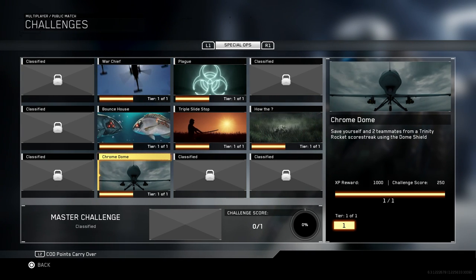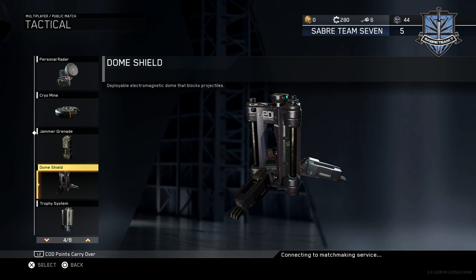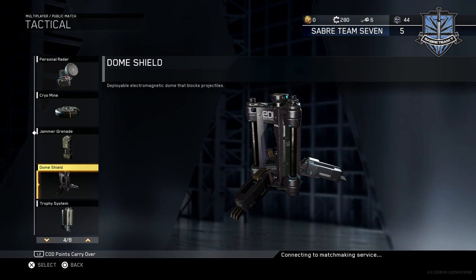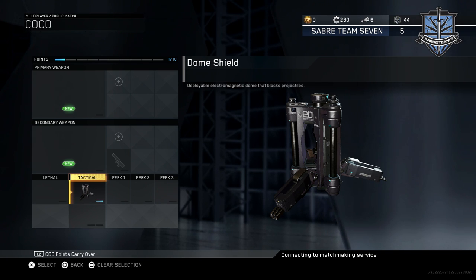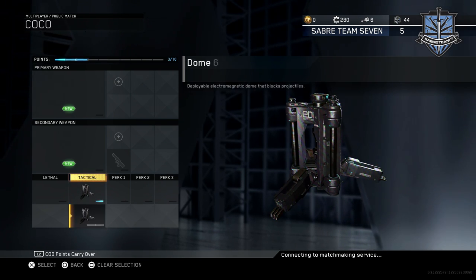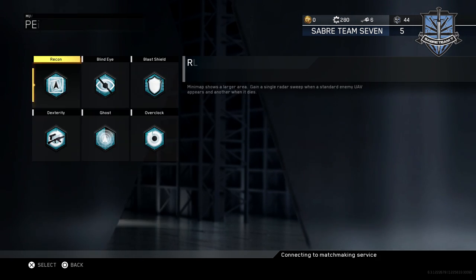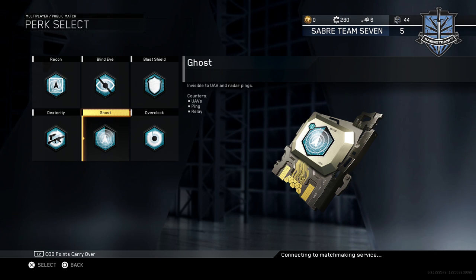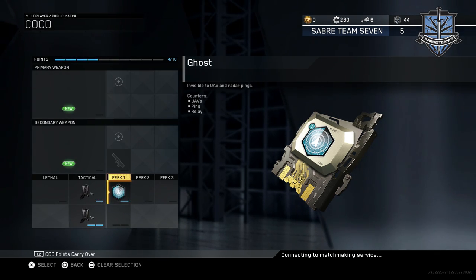Let's briefly touch on class setup. Obviously you need the Dome Shield for this challenge, but don't stop with just one — you absolutely should have two Dome Shields on your character at all times. Unfortunately, this takes up three class points, but it's better to be safe than sorry. For Perk 1, I recommend Ghost, since you don't want to show up on every UAV scan. Other than that, the rest of the class is up to you.